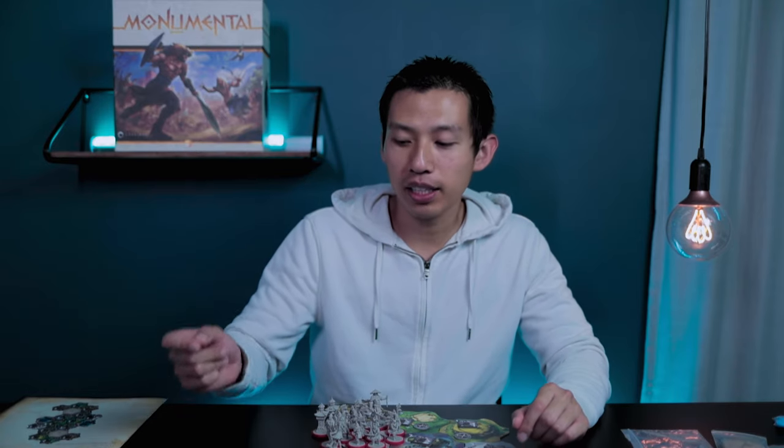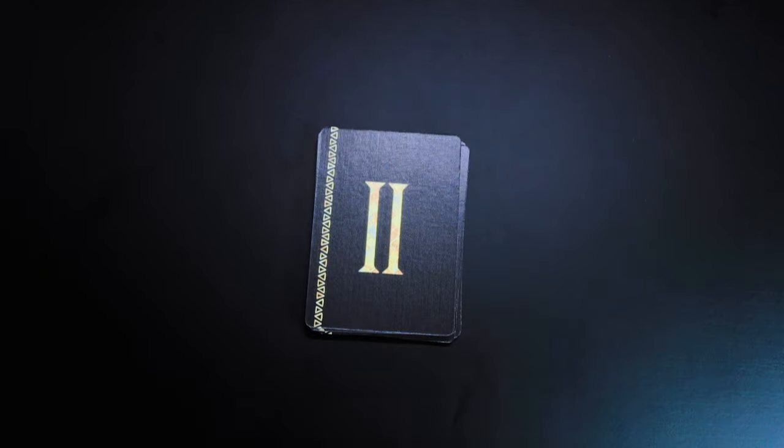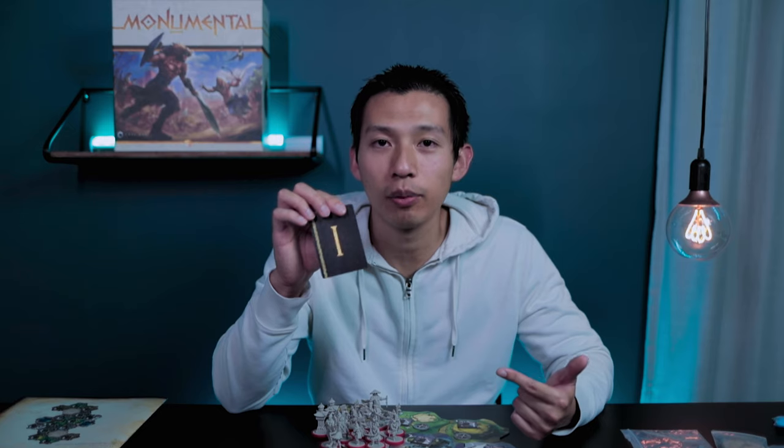Shuffle each era separately and then stack them together. Era three goes on the bottom, followed by the era three card on top, then repeat — era two cards with the era two card on top, and lastly era one cards with the era one card right on top. Every time you draw one of these era cards, it gets put in right away.